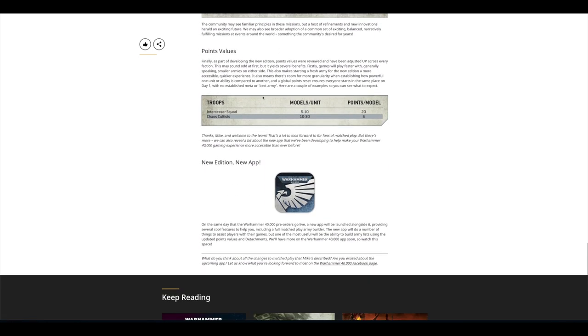The app gives you an idea of the new stratagems and different missions. Points values have been reviewed and adjusted up across every faction — Intercessors were around 17 points and have now gone up to 20, and Chaos Cultists are now six points. On the same day as pre-orders go live you can download the app for free, which I'm hoping will have all the points, detachments, and army-building tools. Let's just hope they have good pictures of the models, because I find the Age of Sigmar app a little lacking in that department.